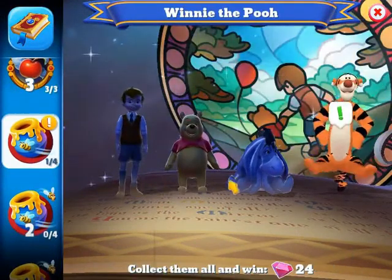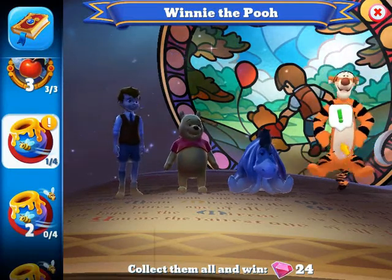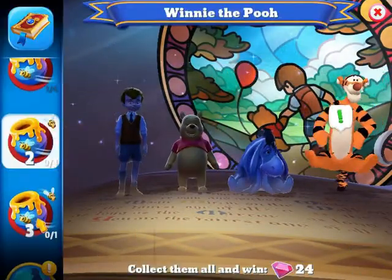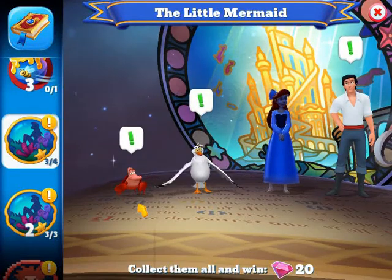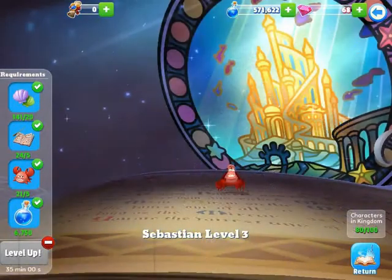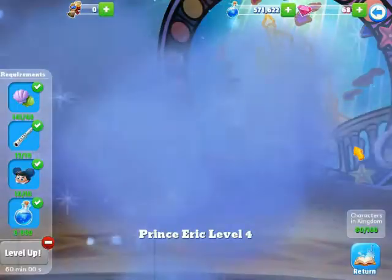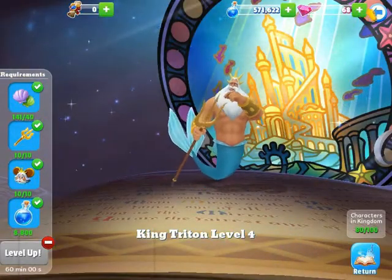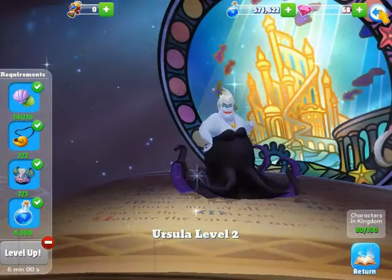For Winnie the Pooh, I only have one out of nine characters — Tigger — and he is ready to be leveled up another level. For The Little Mermaid, I'm only missing Ariel. Sebastian is level three, Scuttle is level three, Prince Eric is level four, King Triton is level four, Flounder is level two, and Ursula is level two.